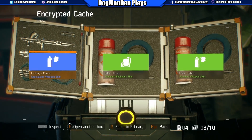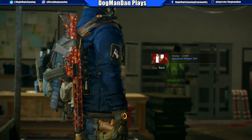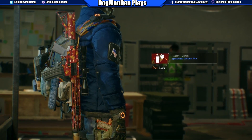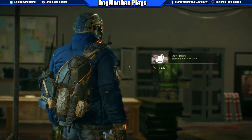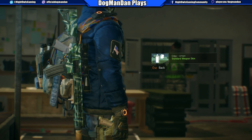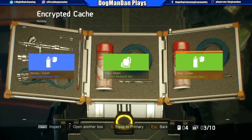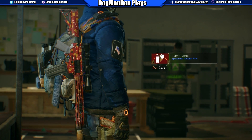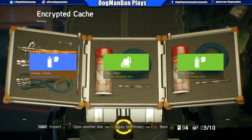They could be anything, right? Let's see — inspect. That's pretty cool looking, I like that one. Backpacks — you can barely see any stuff on the backpack skins here. Oh, that's a nice weapon skin, I like it. That was cool — the holiday comment.